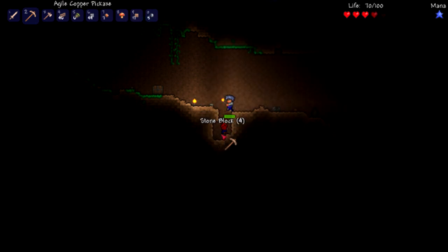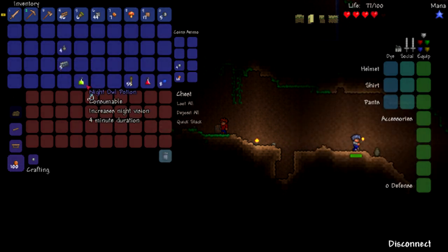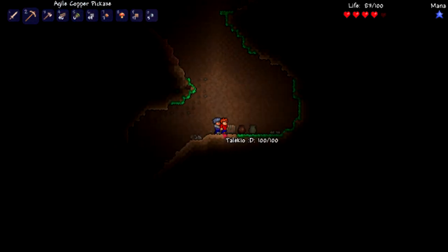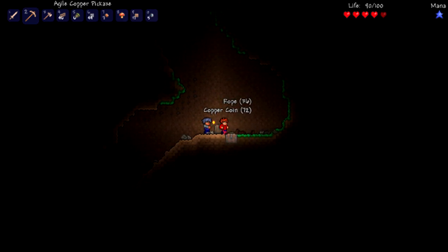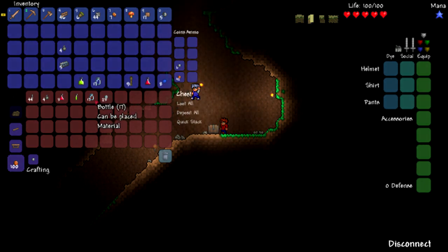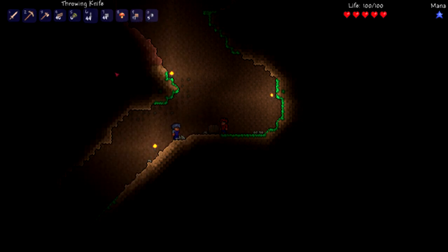All right, show off your spear! What is this new block? All right, so you got your grenades. Are we going caving right away? Yeah, and then we can make a house later. Another chest — throwing knives, grenades, lesser healing potions, silver coins. You want the throwing knives since you got the spear? Seems fair.